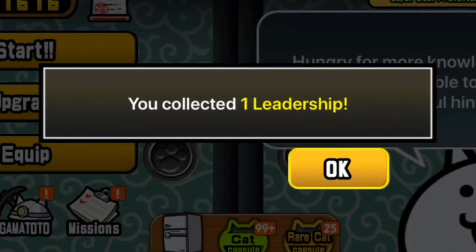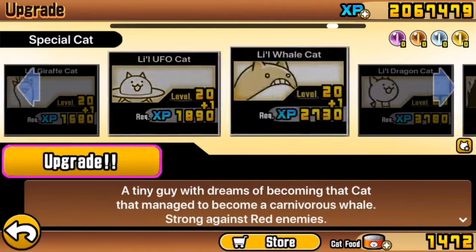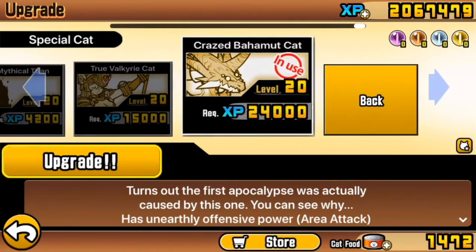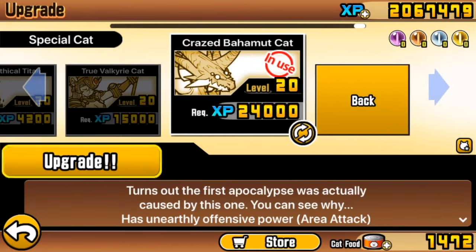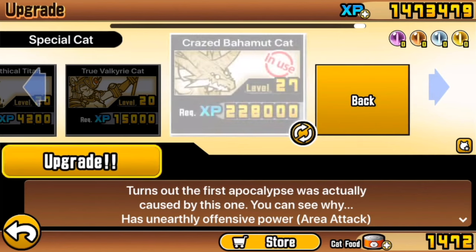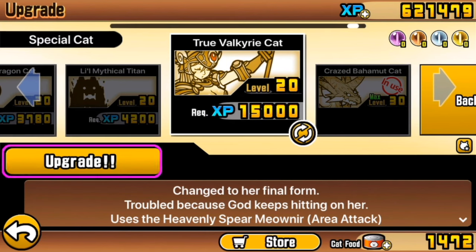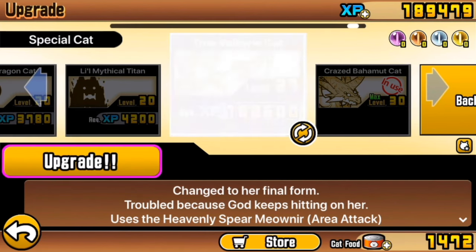Use XP to upgrade. So now, if we go into the upgrade menu, go to special cats and go to the end of them, you'll be able to see that we now have unlocked upgrades for these units. We're going to use them straight away on Crazed Bahamut Cat and waste absolutely no time getting it all the way to level 30. And now it's in a state where we'll be able to beat Crazed Fish with it. And while you're at it, upgrade your Valkyrie to level 30 as well.